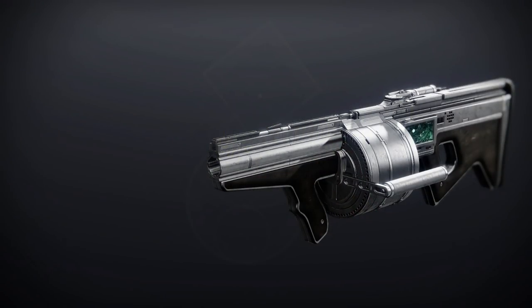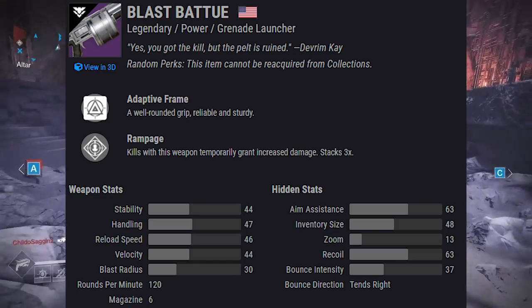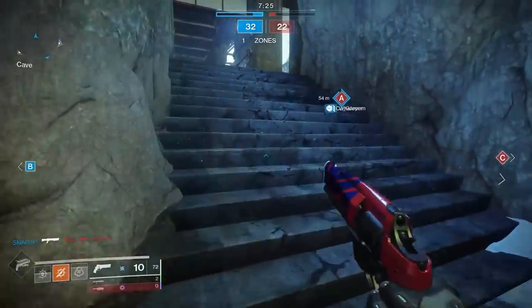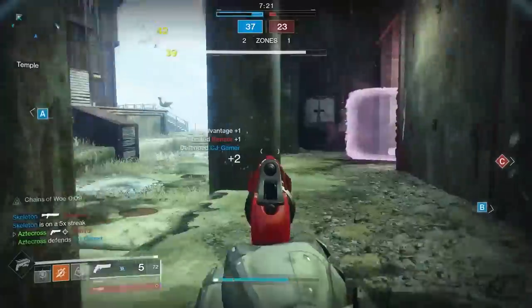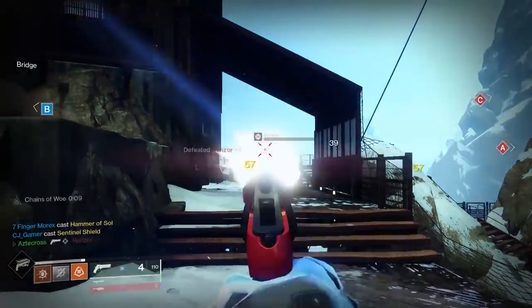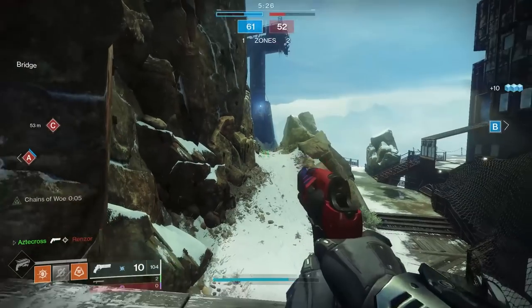Moving on to Blast Battue — a 120 rounds per minute grenade launcher. It comes with a new trait called Chain Reaction: each final blow creates an elemental damage explosion. This could be the best grenade launcher for clearing adds. It also has Clown Cartridge and Pulse Monitor. I don't know if it'll be a DPS option, but Chain Reaction is extremely interesting and could be fantastic for ad-clearing.